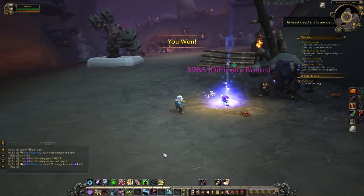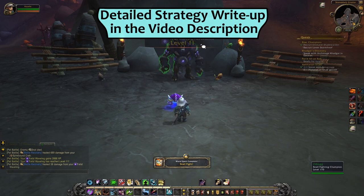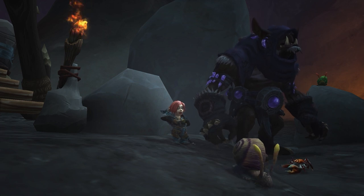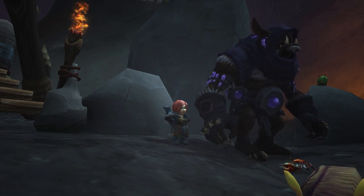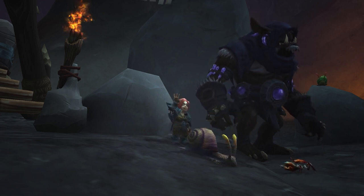And there you go — 4000 XP, level 1 to 11 on the leveling pet, and 17 pet charms. Not too shabby. And that's how I do it. This fight is very easy to two-pet using readily available pets, so even beginners can use it to level a pet when the world quest comes up. I'll be putting together family-specific teams towards the family familiar achievement as time goes on, so keep an eye out for those. Thanks for watching, let me know what you think, and have a wonderful, wonderful day. Bye!